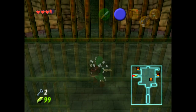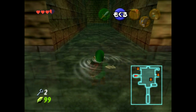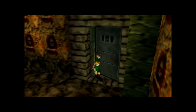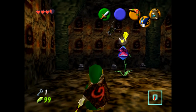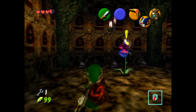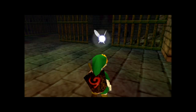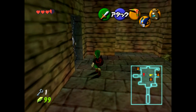Now that we've got the rest of the keys we can go get the Skulltulas. Each of the Skulltulas that I get with the boomerang can also be gotten by bomb hovering up the wall like I showed you in the Deku Tree, although this is very impractical.